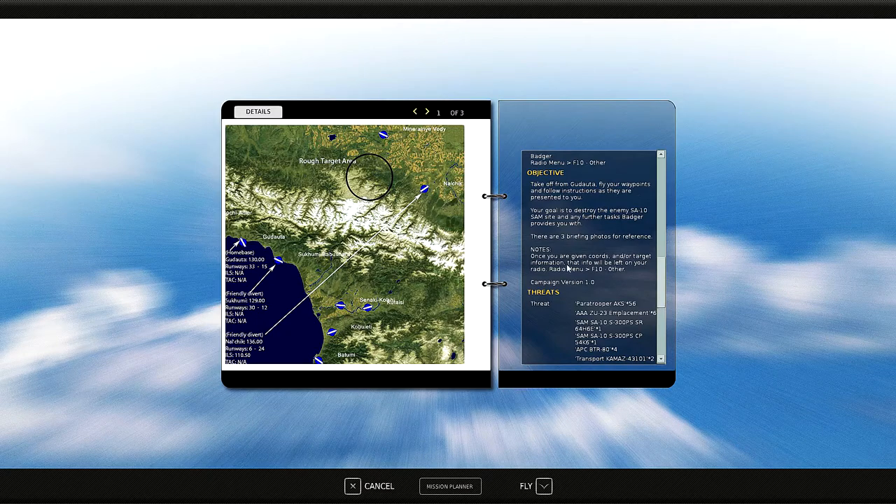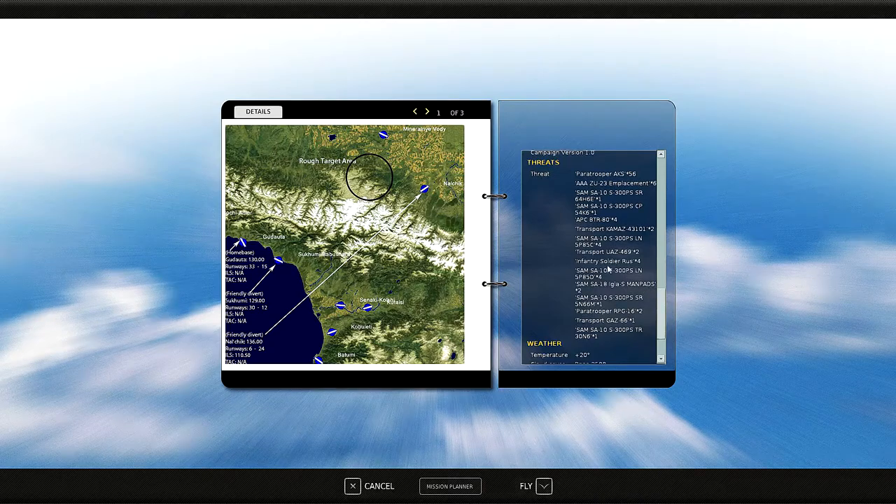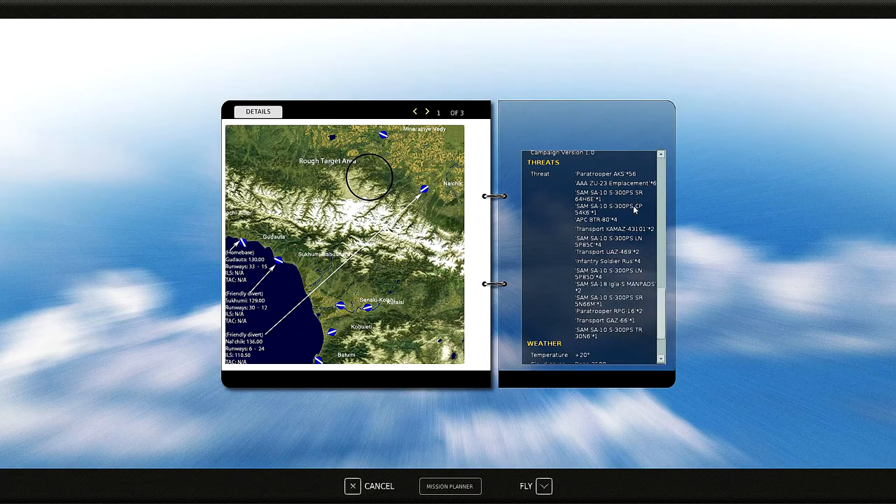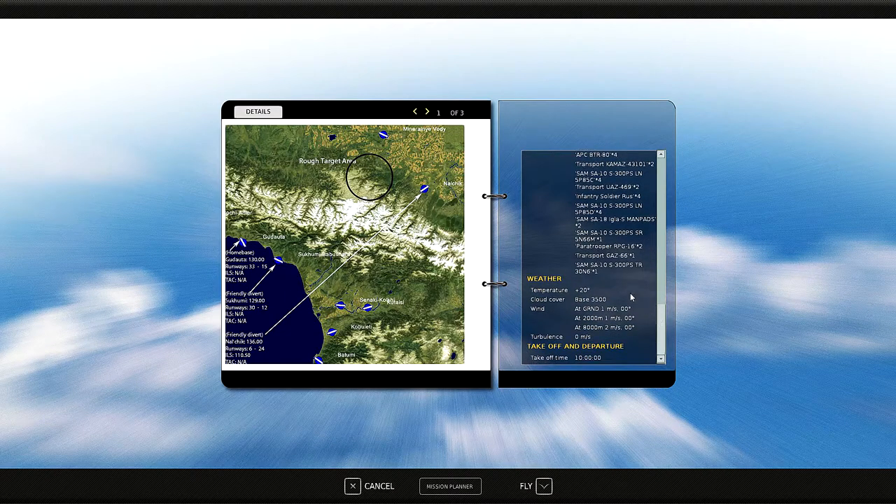There are three briefing photos for reference, and once we're given coordinates from the JTAC we can contact them on radio F-10. Threats include paratroopers, ZU-23s, the SA-10s, APCs, transport trucks, infantry soldiers, SA-18 MANPADs, and more troops and trucks. Temperature, wind information, and takeoff time will be 10 AM.